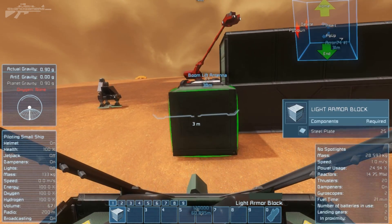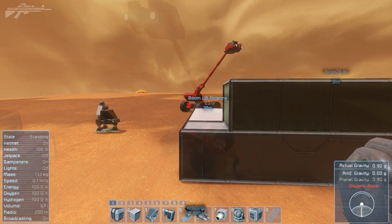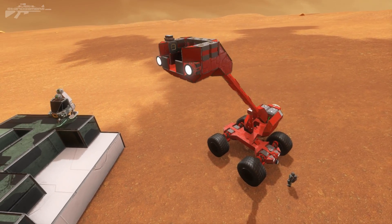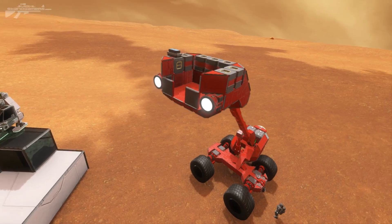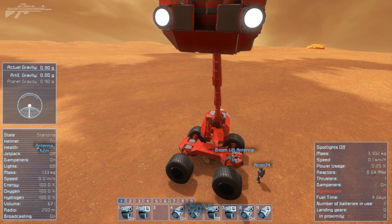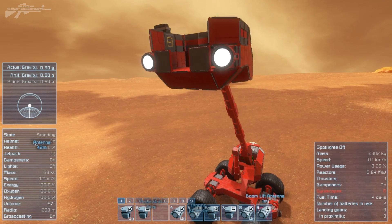Now there are some other more complicated and simple methods to building like this. Another more complicated solution is building yourself something like this — a boom lift. You can find this on the workshop. It's been up and around and is quite fun. I'll show you some of the functions: you can tilt the actual boom at the top.